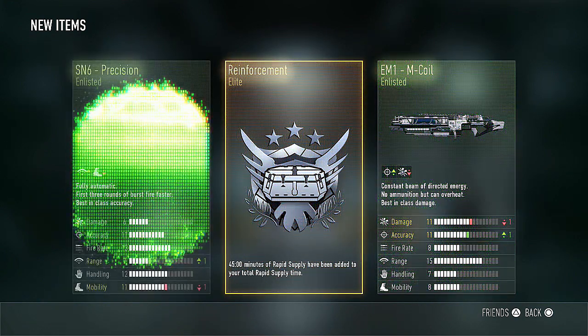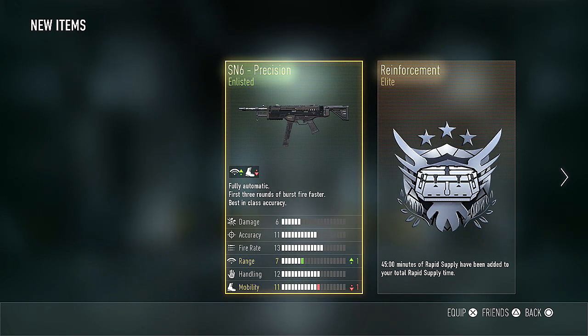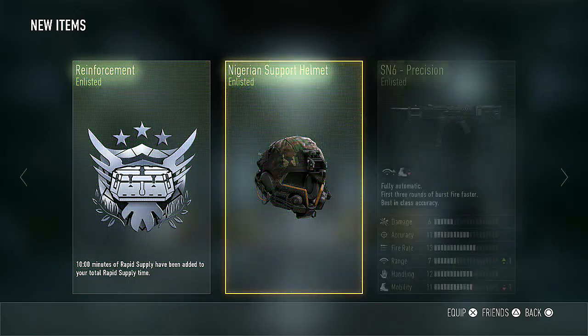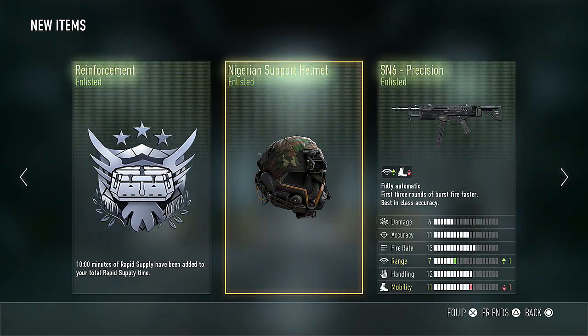45 minutes of rapid supply — that is awesome. Pretty crappy looking EM1; I do not want to lower the damage on that thing. And a decent SN6 — looks better than the base weapon, but it's just enlisted, so not really a game changer. But I'm not going to complain because we got that 45 minutes of rapid supply, which based on roughly what we know, you get supply drops about every 45 minutes. So this is essentially guaranteeing you a free supply drop. We also got 10 minutes of rapid supply and a Nigerian support helmet — nothing too special, won't quite earn me back a supply drop.